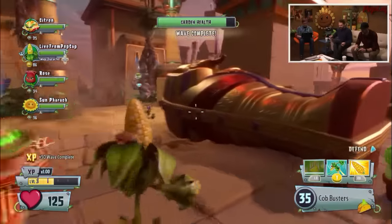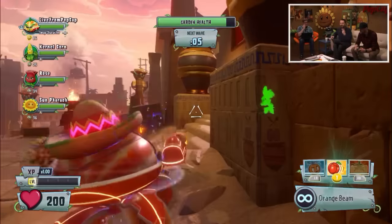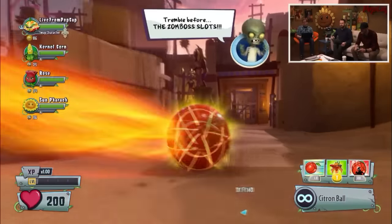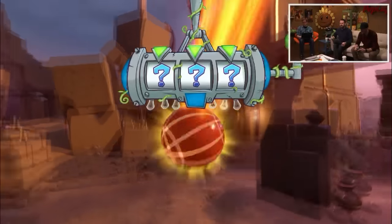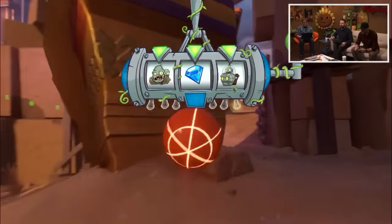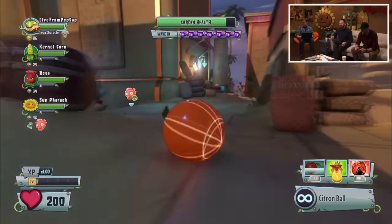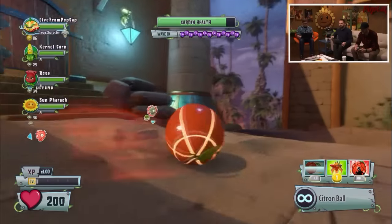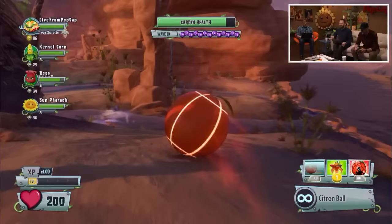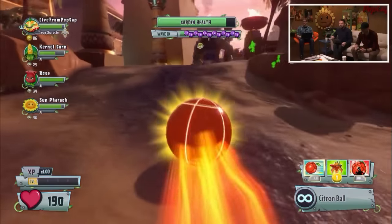What do people think of the map? They were complimenting it earlier. Do you want to do a little tour around with Citron in his ball? I love the elevation in this map - yeah, there's lots, especially as you go further in. It's kind of close quarters as well. One of the new bosses for Garden Warfare 2 is the Far Future Giga Gargantuar. Look at how nice this map looks.